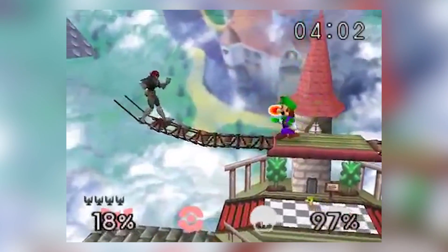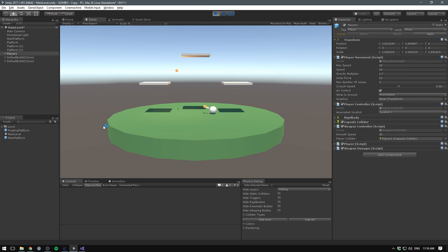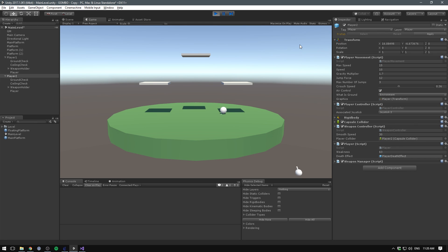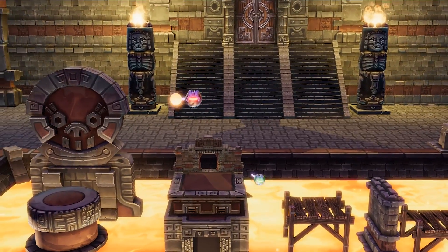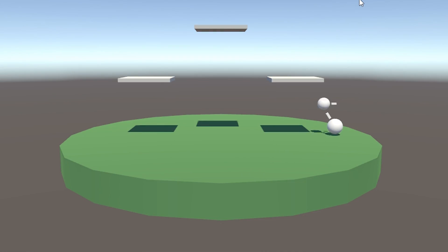I wanted movement to blend with combat. I was really inspired by the way Super Smash Bros handles damage — basically, the more you get hit, the easier you are to knock off the level. I really wanted to emphasize this mechanic, but with more focus on ranged shooting. So I equipped all the characters with weapons that shot out spheres. When a player got hit by a sphere, it would add a force depending on their current weakness level, which would also increase over time as they got hit. The only way to die was to get shot off the platform. I also added visual feedback on the current weakness level by scaling characters up as they got weaker.